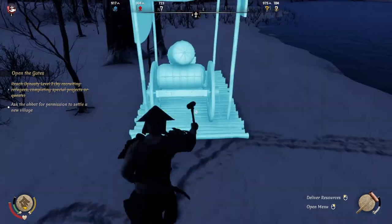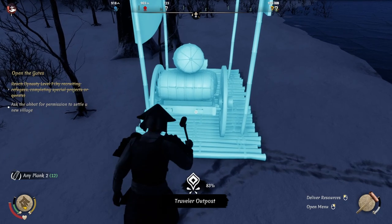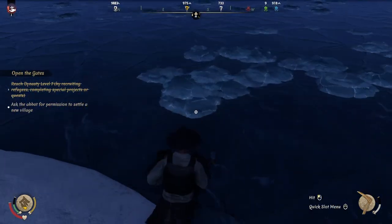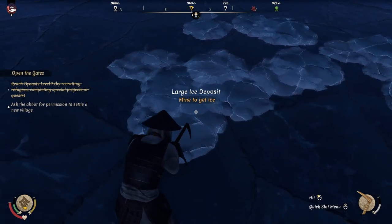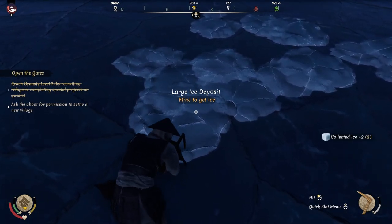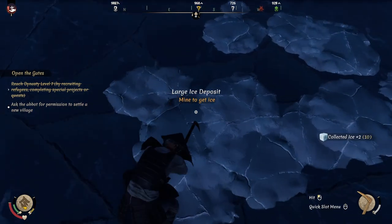What I recommend you do is come over here and make yourself a traveler outpost. The reason why is every winter you can just jump over here — you've got the outpost there, you know you can come over, and it's pretty much just chipping away at the ice.